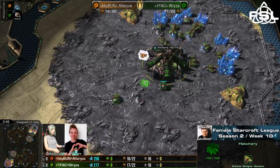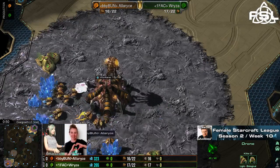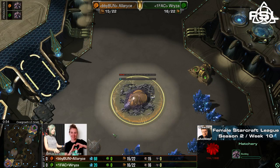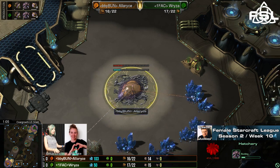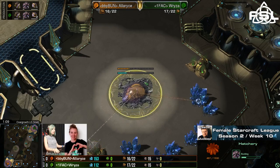ZvZ on Overgrowth, quite interesting. It's quite an old map. Looks as if Ryza just wants to go for a hatch first, same as her opponent, actually a little bit later with her own hatch than Alaris already, so just a little bit of an advantage for Alaris — nothing really important.